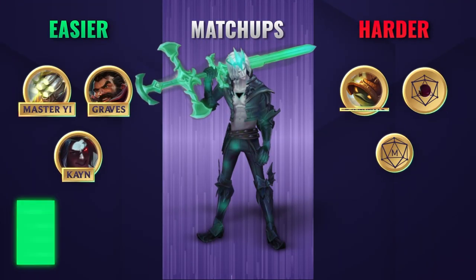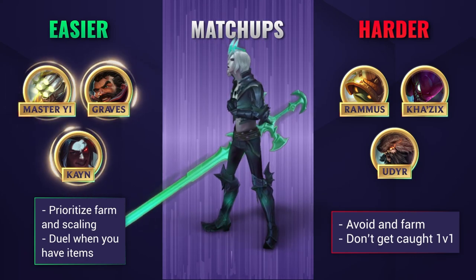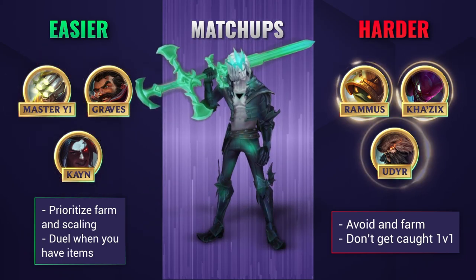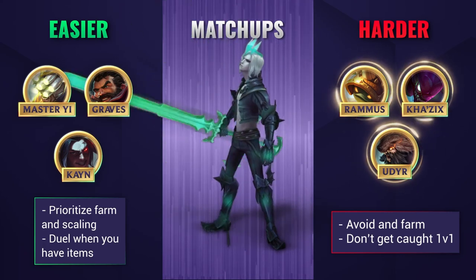Against easy matchups, you can really abuse how fast you clear the jungle. It allows you to hard farm to your items faster, gank more, and scale up to a point where others cannot simply take you on by themselves. Against harder matchups, it kind of flips around — you want to try and avoid them as much as possible while trying to get items, so ward and keep track of their clear at least.